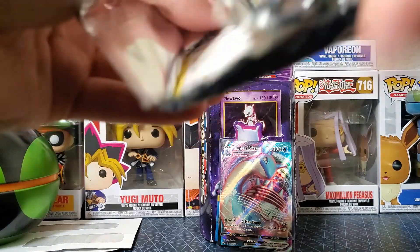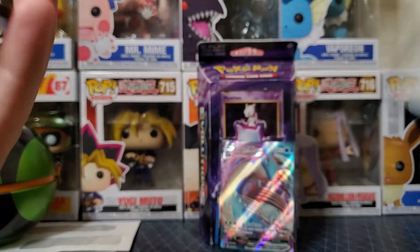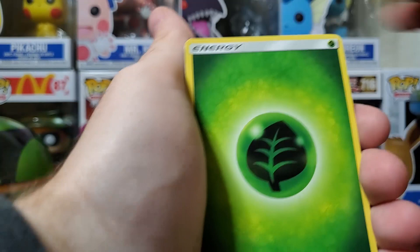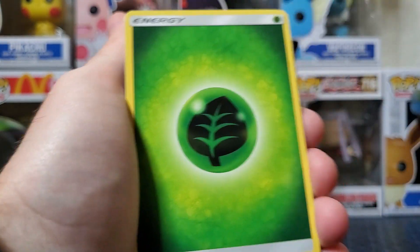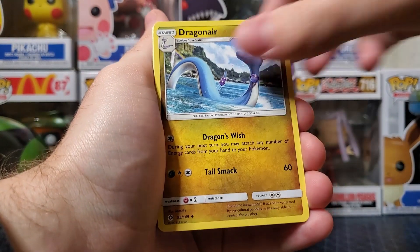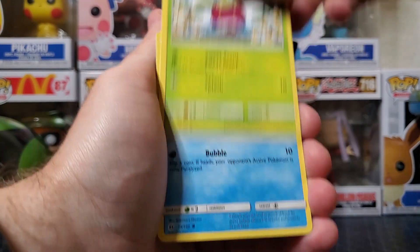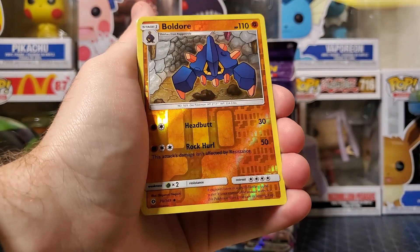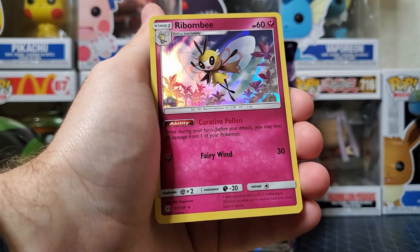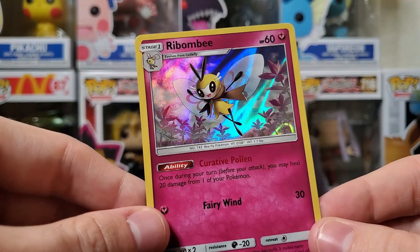Sword and Shield — oh, it is four to the front. Lightning — dude, it happens every time! We got the leaf energy, Corsola, Double Colorless Energy, Dragonair, Fearow, Paras, Lilypad, Dewpider — so weird. A Boldore — nice reverse holo on the Boldore! Ribombee — that's a nice holo on that. Pretty cool.